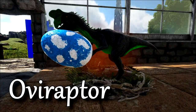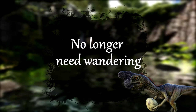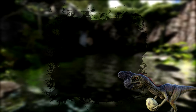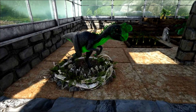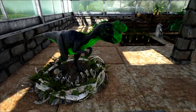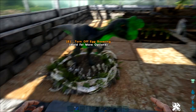The Oviraptor. These little egg addicts now no longer require wandering in order to encourage a little laying from nearby creatures. They can now also reach creatures in a much larger radius than before as well. And if you're not in the mood for baby-having dinos, or just can't sleep at night from all the noise, you can always toggle the Oviraptor's mojo off.